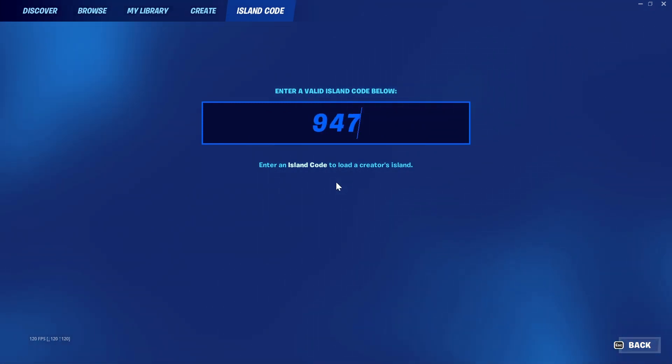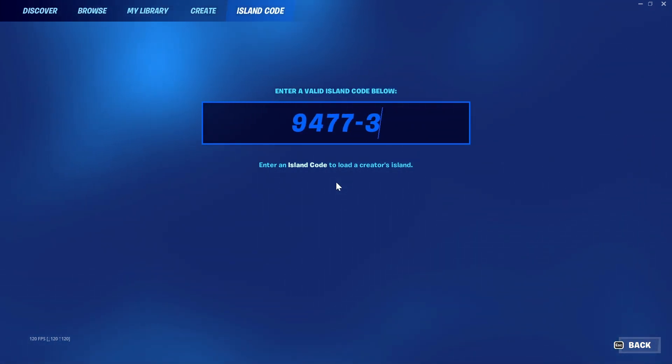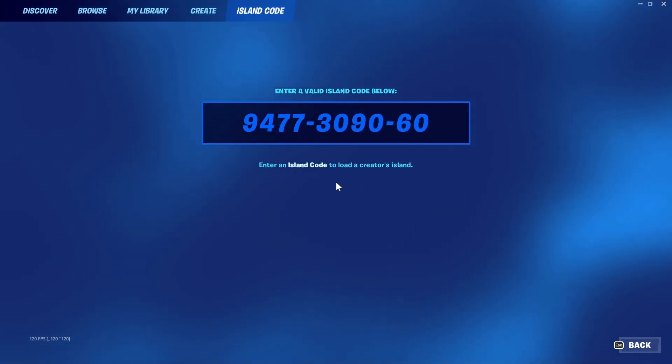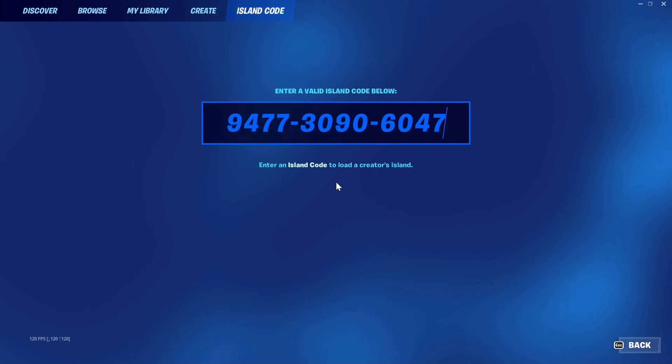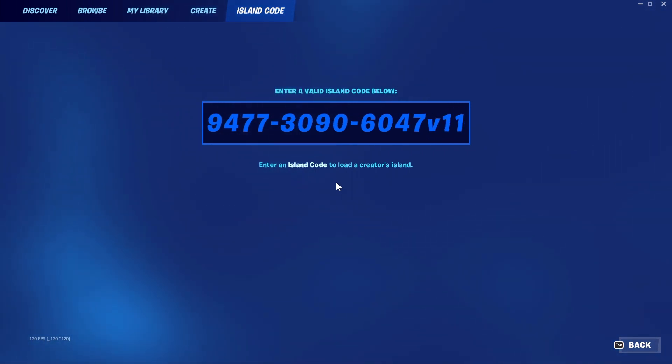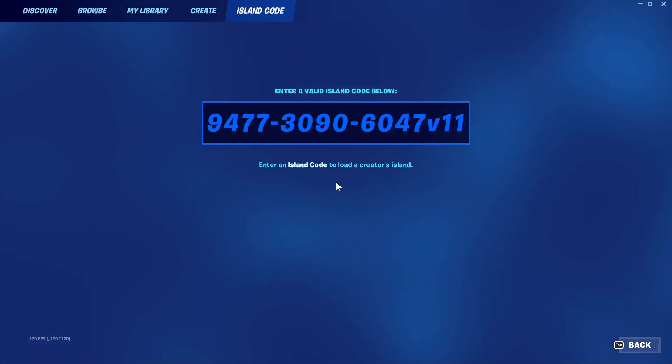First, go ahead and make your way over to the island code and put in 9477-3090-6047. At the end of this put V11. I'll leave that code on screen for just a few more seconds — it'll also be down in the description below. The reason why we put V11 at the end is because it stands for version 11, and the glitches in this video only work on this version of the map, so make sure you do put that in or else they will not work.